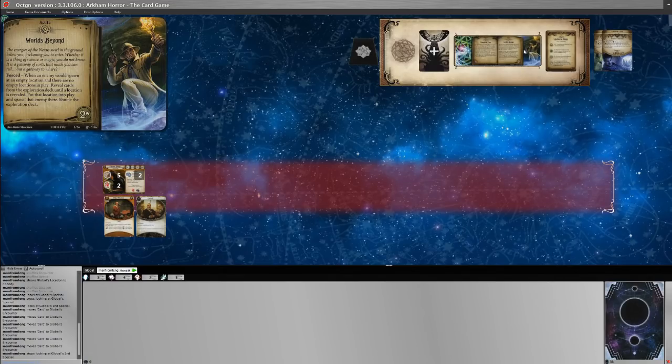Act 1a has the forced effect: when an enemy would spawn at an empty location and there are no empty locations in play, reveal cards from the exploration deck until a location is revealed, put that location into play, and spawn that enemy there, then shuffle the exploration deck. The exploration deck only contains about three locations at the start of the game, with six more set aside. There are some fairly nasty enemies in this scenario.